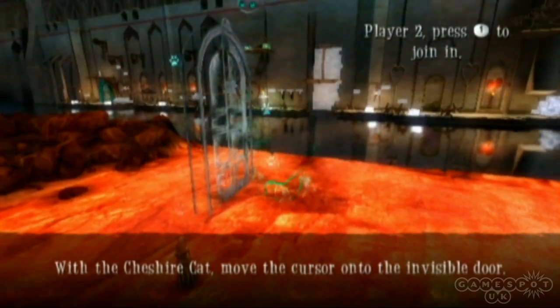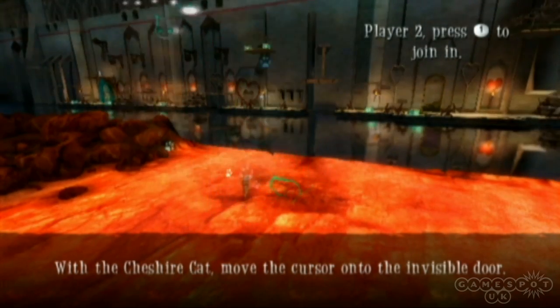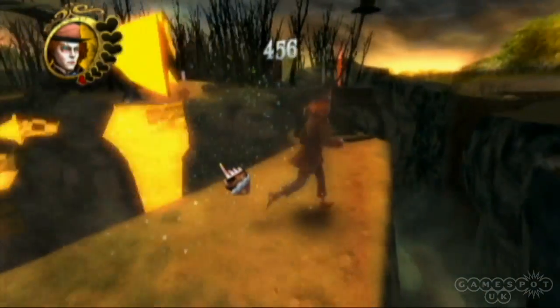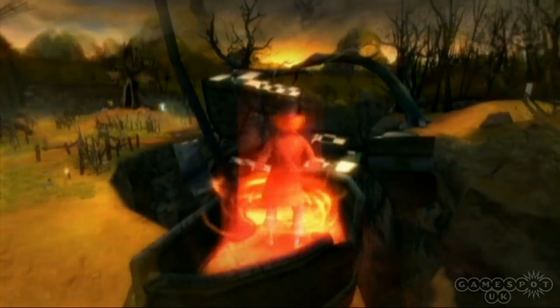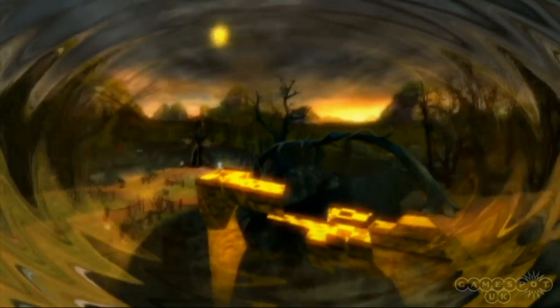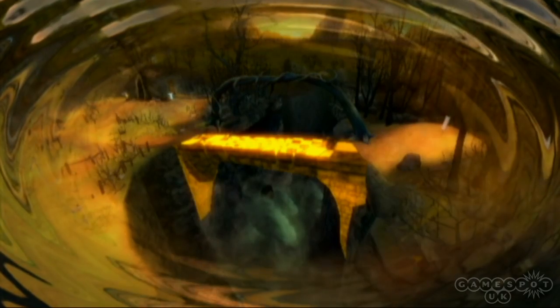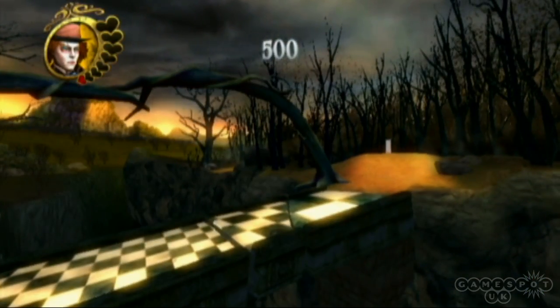The Cheshire Cat has the classic ability of invisibility, which was quite a natural fit for him. And then with the Mad Hatter, we've introduced this thing called perspective — he's able to bring objects in the near ground and the far ground, distance and close, into line to form new objects. So something big and close can be merged with something large but far away, and he can use that in a special way in combat as well.